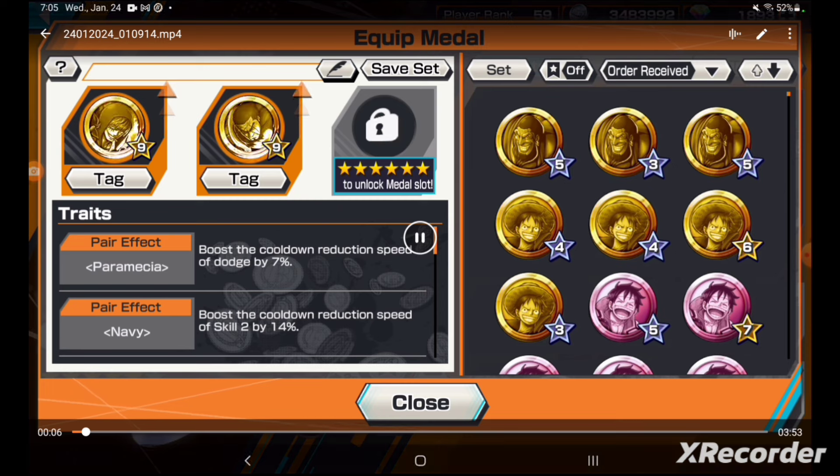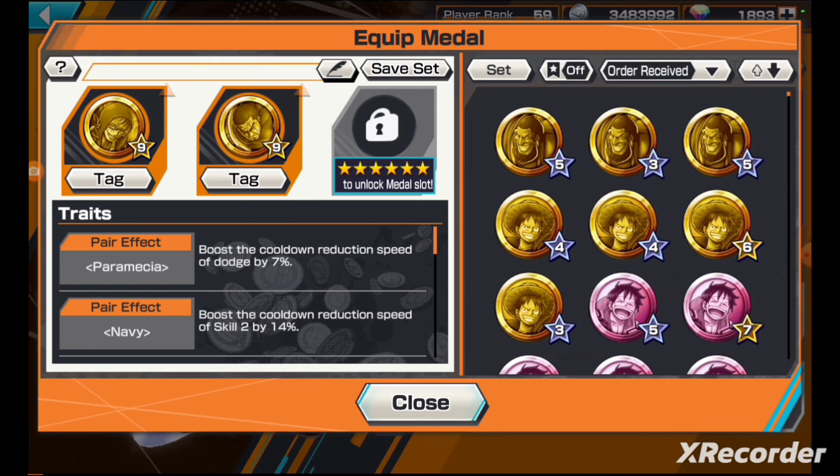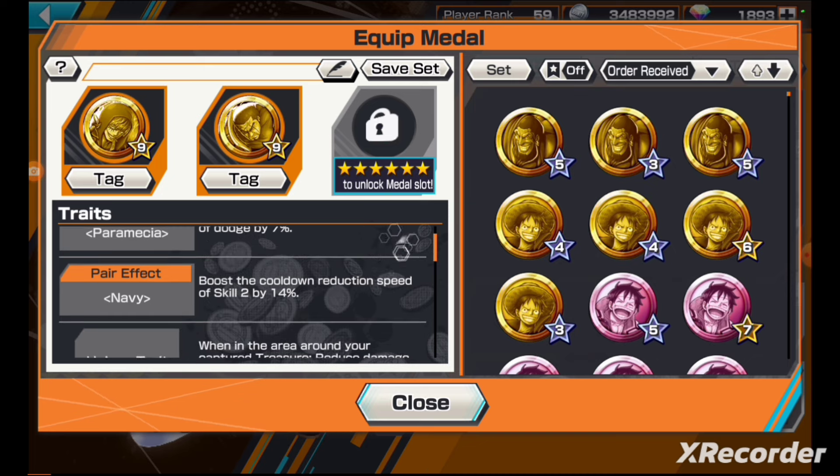So first let's look at this gameplay. As you can see, I got my boy Whitebeard. I am using a basic Fujitora and Corazon medal set. There are other sets you can use, but in my opinion I would recommend a skill one cooldown medal set. I only tried the tanky build, but I think a skill one oriented medal set is better because that's what he depends on the most — you want to use skill one as much as possible.